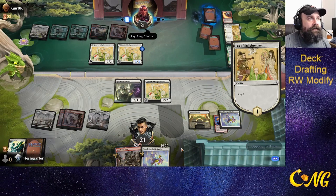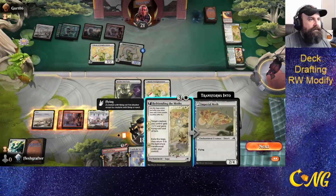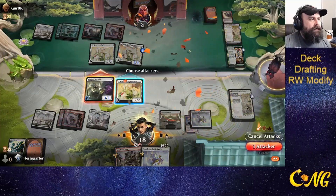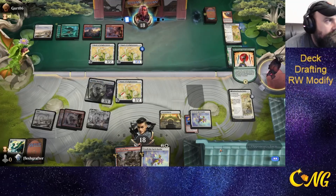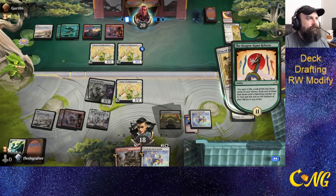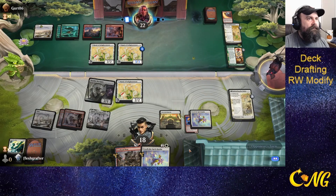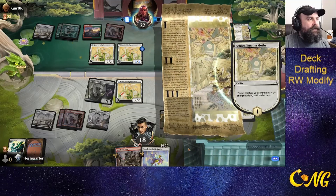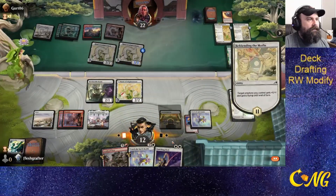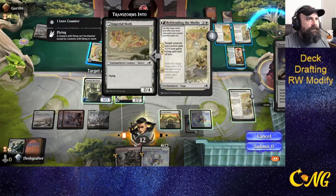The opponent really likes their Heir of Enlightenment. No blocks. Shall we befriend some moths? I think we shall befriend some moths. We'll send the Hotshot Mechanic in the air. Opponents got their own moths that they befriended. No blocks. Let's go ahead and Vanishing Slash the moths.